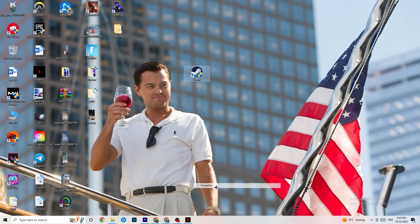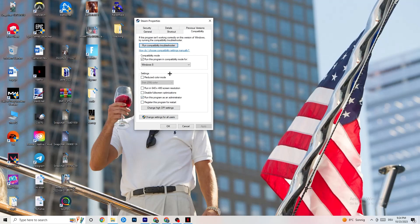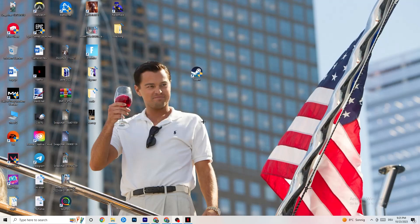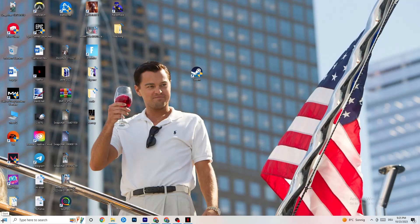If that doesn't fix it, right-click your launcher shortcut, go to Properties, then click the Compatibility tab. Copy these settings: enable 'Run this program in compatibility mode for' and select the latest version of Windows available. Disable Reduced Color Mode, disable Run in 640x480 screen resolution, disable Full Screen Optimizations, and enable Run this program as an administrator. Click Apply, then OK. You can also repeat this for the game shortcut itself. Then restart your PC.